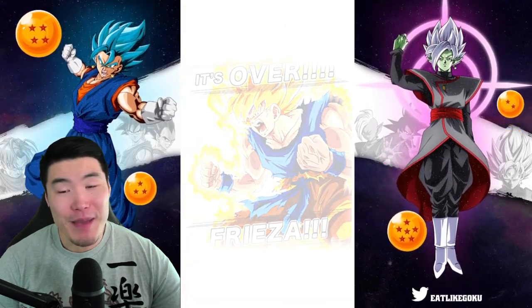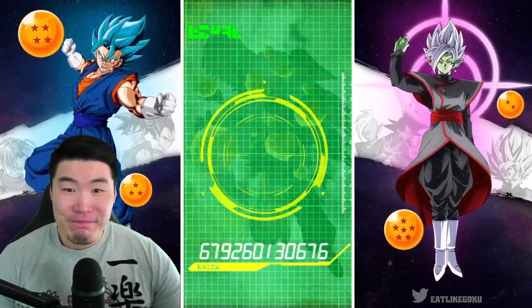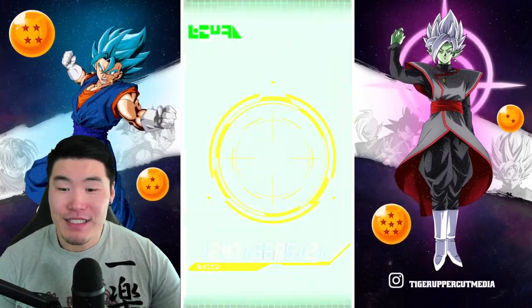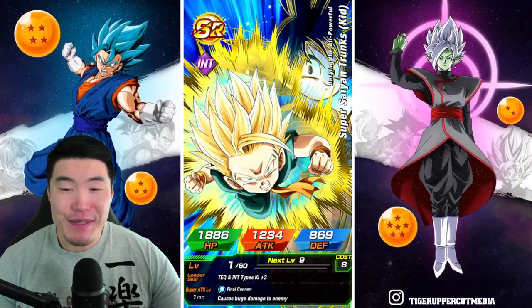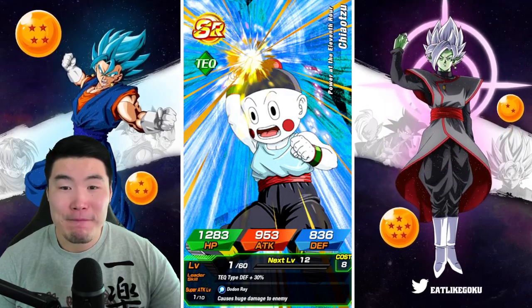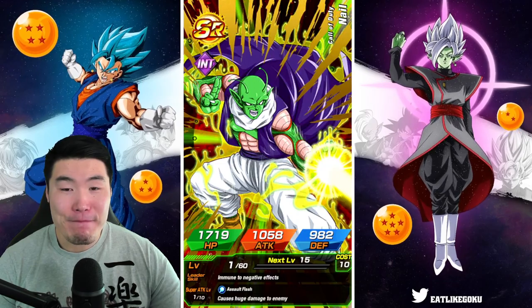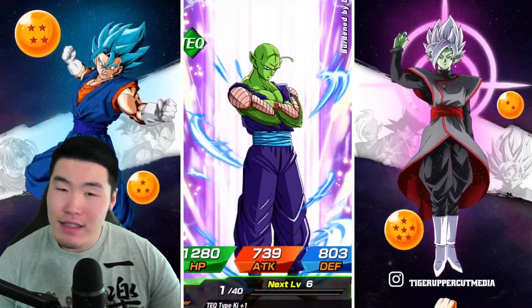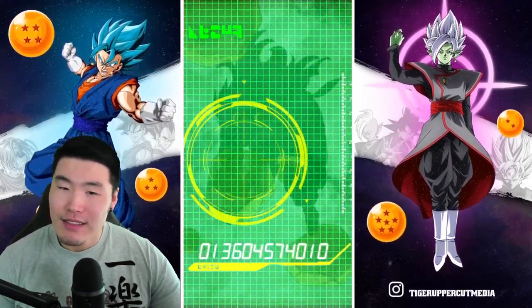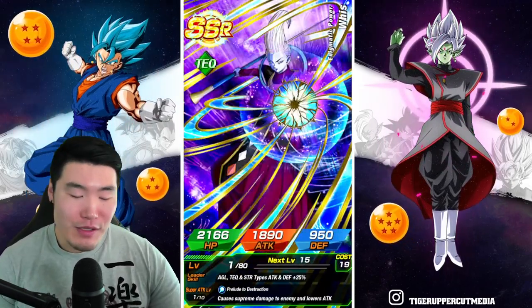Oh please, give me something good. I think this was a mistake, guys. I think this was a mistake. It's playing out that way. I should have just listened to my instincts — I should have listened to that voice in my head that was like, bro, just don't summon on this banner. It's so trash. Why are you doing this to yourself?